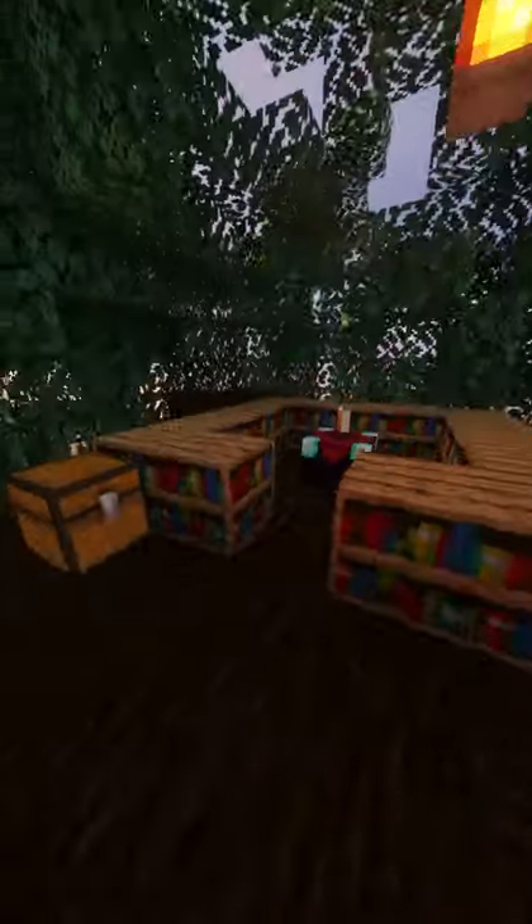Remember the branches that branch off from the edge can also be used to make cool little rooms like enchanting rooms and storage rooms and everything like that.